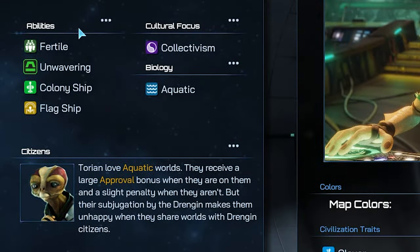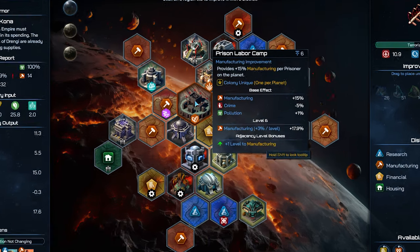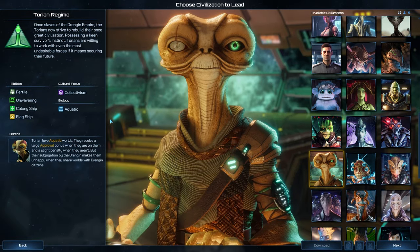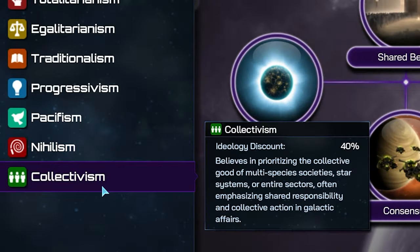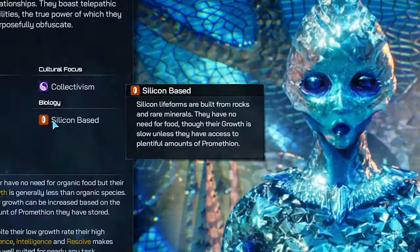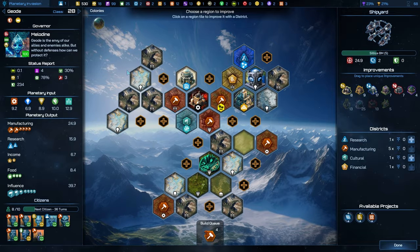Each civ boasts two civilization abilities that provide powerful gameplay effects, such as improved population growth or being able to enslave your own citizens for a manufacturing boost. Cultural Focus provides a big discount to the amount of culture points required to purchase traits from the specified ideology. Biology describes the physical makeup of your civilians, including what conditions they need to grow and reproduce.